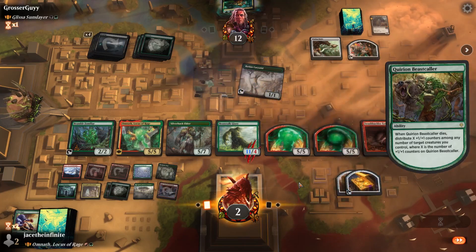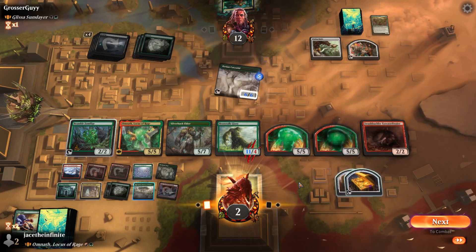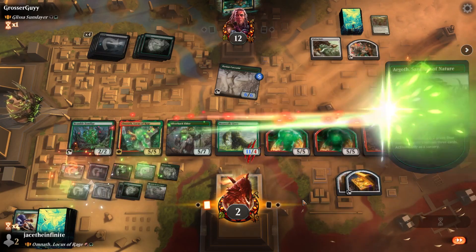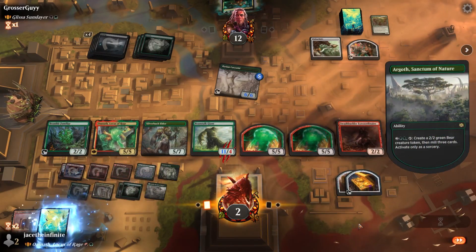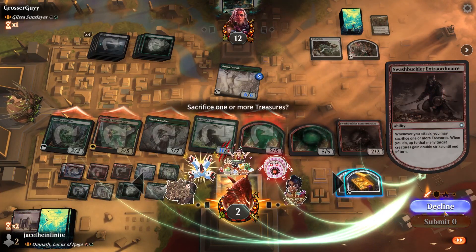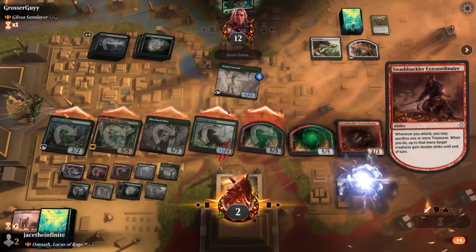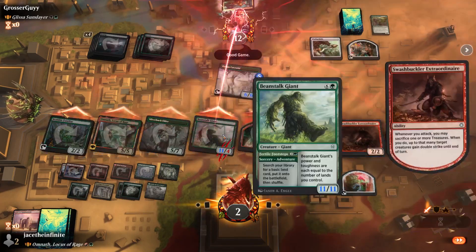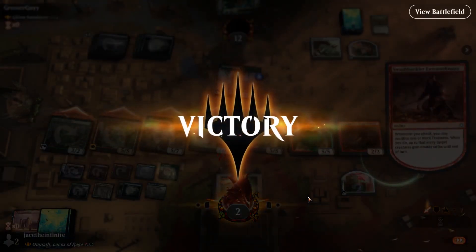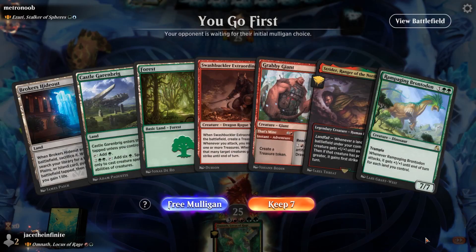Goes too hard. Now I'm gonna make a bear, just because I have the capability. Let's submit one of these for sure — giving double strike to our Beanstalk Giant. It was a good game — I was gonna give him an emote but he conceded too fast.